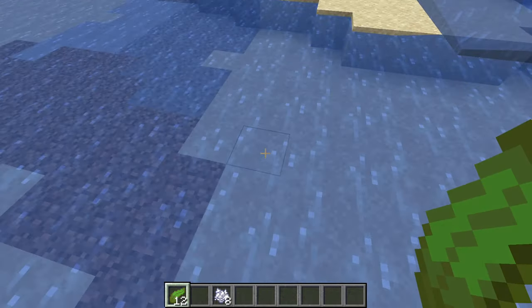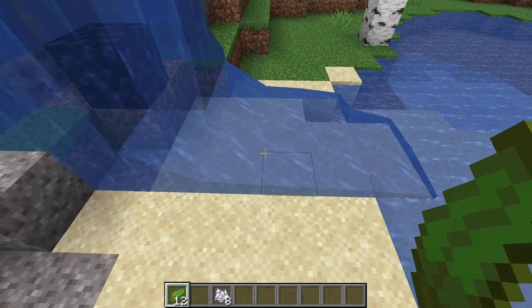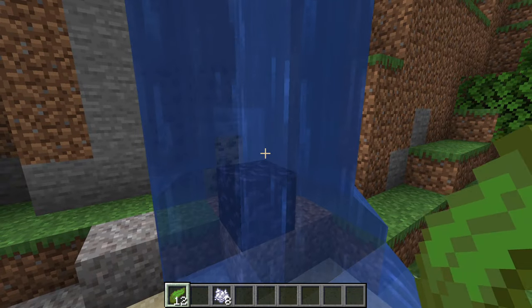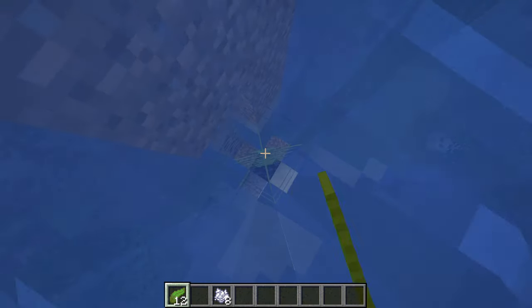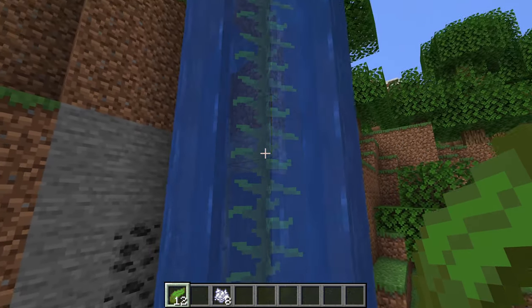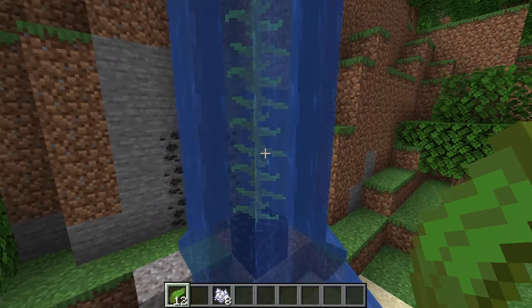Kelp can be placed in source blocks of water on pretty much any surface underwater, but it cannot be placed in horizontally moving water. If the water is moving vertically, though, it can be placed — and what you end up getting is all of those blocks become source blocks, which is very useful if you're making a bubble elevator.